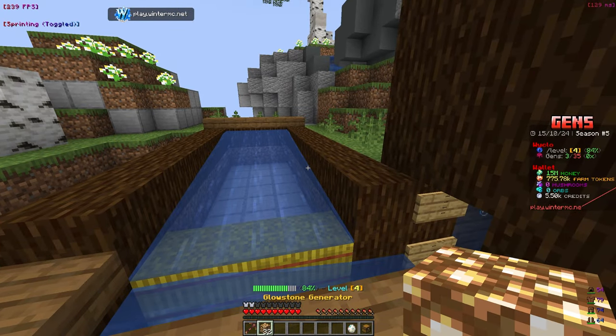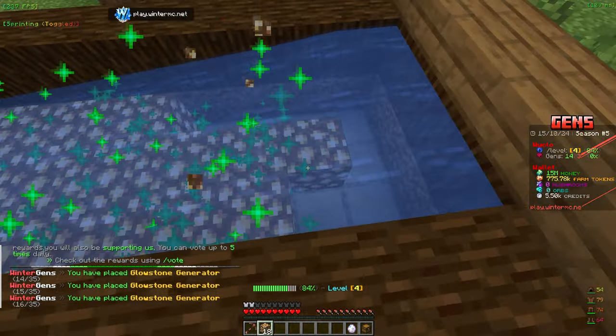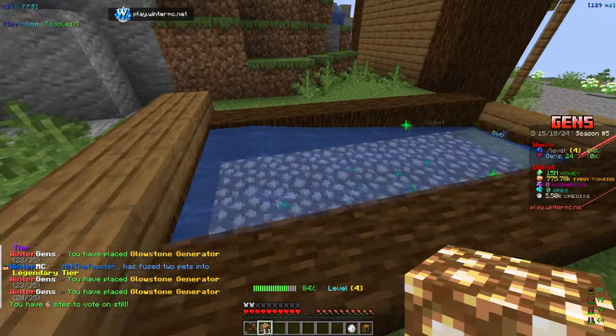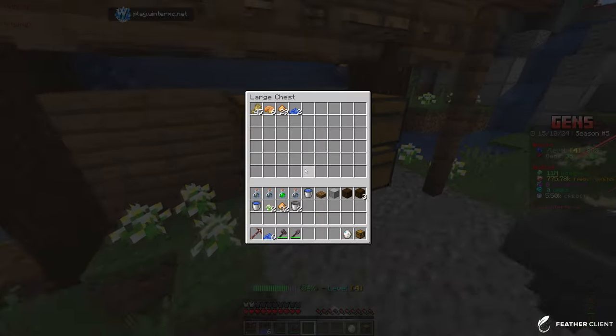I cleared it out so let's go ahead and place them all down. This is only going to make so much money when we AFK, and I haven't been AFK-ing enough lately. We have 11 more open spaces so we'll probably make another row. We accidentally upgraded a few of the incinerators but that's fine — let's check the chest.